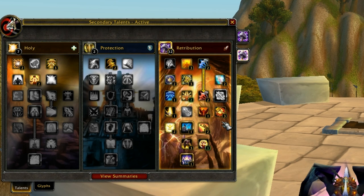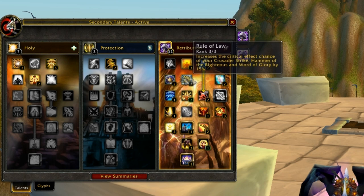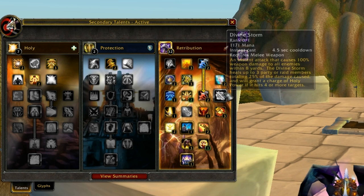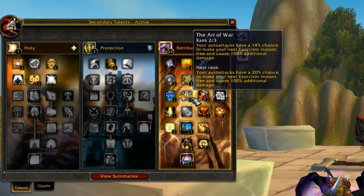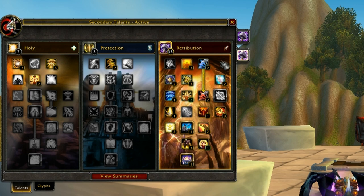In the Retribution tree, you want to get basically everything in the first two rows besides Eye for an Eye. You don't want to get Divine Storm — Divine Storm is not for PvP. Same with Sanctified Battle; there's not that much haste on the PvP gear so it's kind of useless. I only got 2 out of 3 for Art of War because it didn't really take priority over other things.